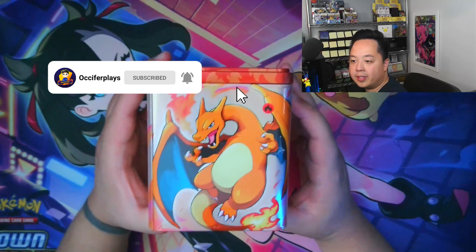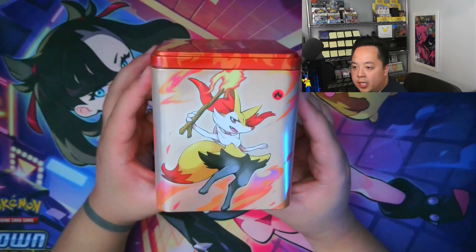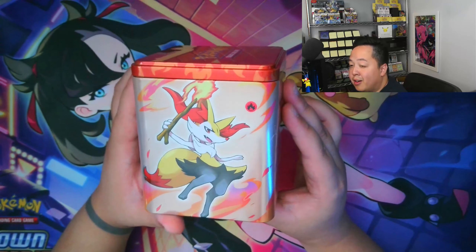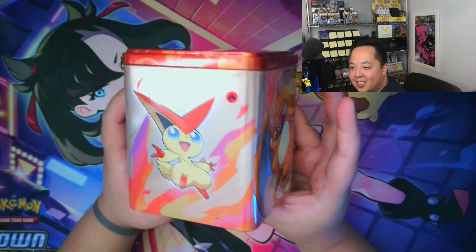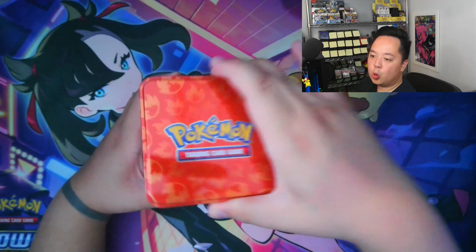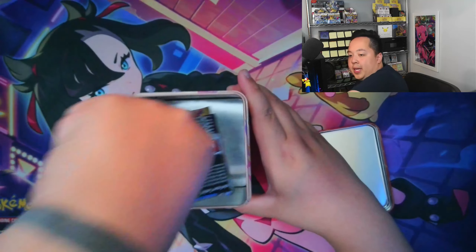With our first tin we have the fire stacking tin. You can see Charizard, Scorbunny, Delphox — perhaps a different evolution of it — a Victini, and that's it. Once we pop this open we are going to see quite a lot of empty space.